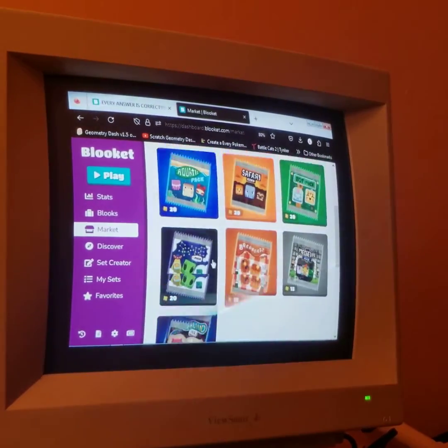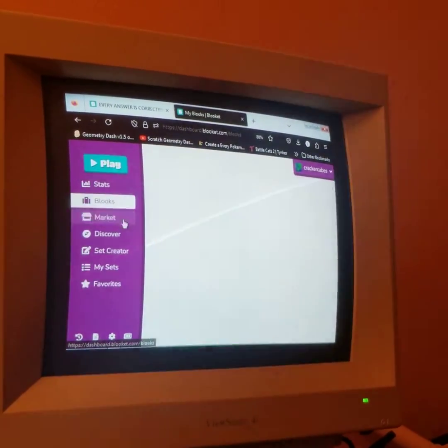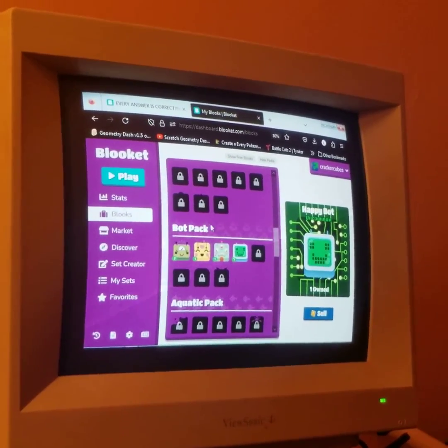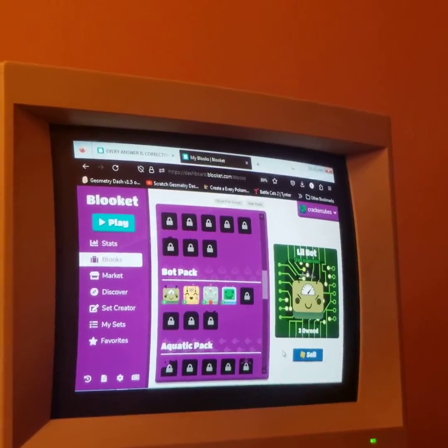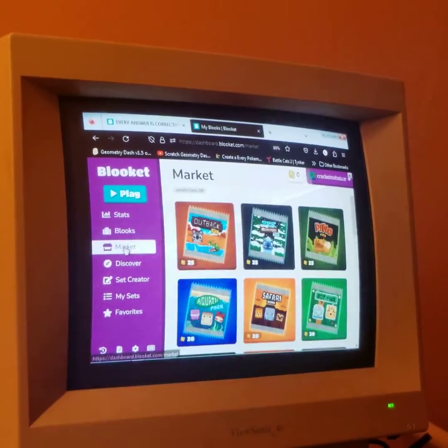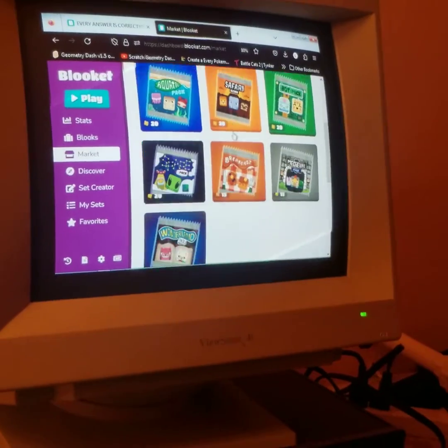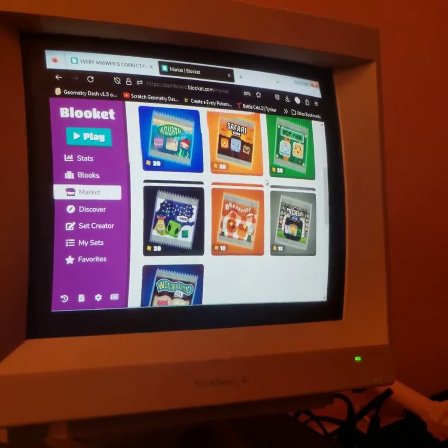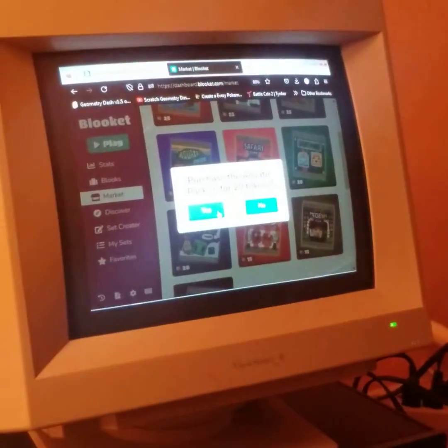Little bot again — I'll sell it so I can get some extra coins. Now I have 20. I just got a little extra coins since I don't have much left. Oh, the aquatic pack — I like that! Let's see what I get.